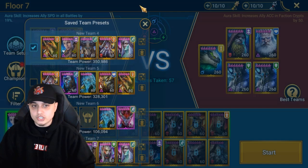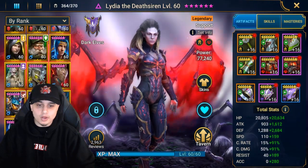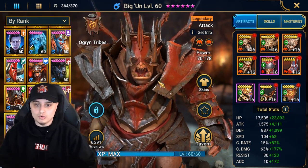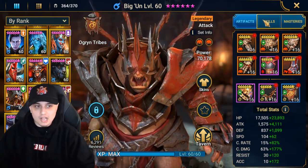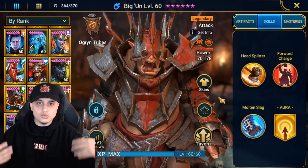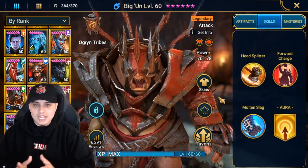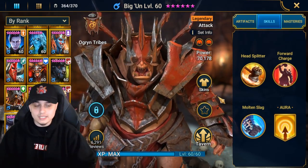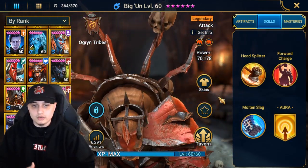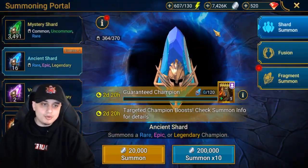Last tip — it's a simple one, but make sure your campaign farmers are built for that role. Someone like a Bigan or a Bellower has AOE on all their abilities, which allows you to clear campaign battles a lot more efficiently. Make sure your champions have A1s, A2s, or all abilities with AOEs, stack them for pure damage and the right speeds, and you're going to get a much more successful campaign run. So those are the three things I wanted to talk about today — nothing insane, but I really wanted to bring light on it for people who weren't aware.